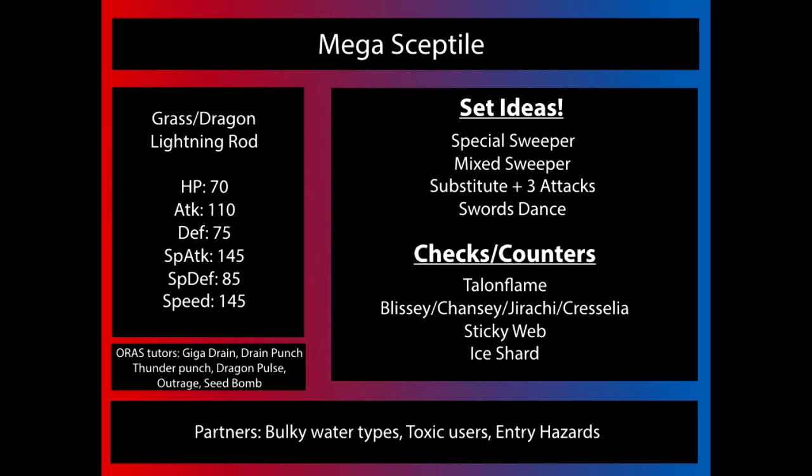Things that are going to be easy as far as checking Mega Sceptile are going to be Talonflame. No matter how fast Mega Sceptile is, priority in the form of a Gale Wings-boosted Brave Bird — which gives Brave Bird +1 priority — will put Sceptile down pretty quickly because it is so frail. Priority Ice Shard on things like Mamoswine or Weavile will also put Mega Sceptile down very quickly, bypassing his great Speed to hit him with something he's very, very weak to. Even specially defensive Jirachi can basically take on Mega Sceptile without any coverage moves, without any issue.